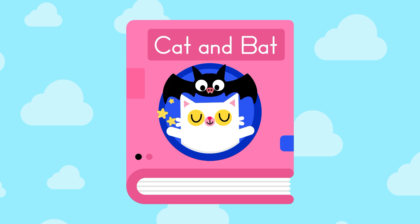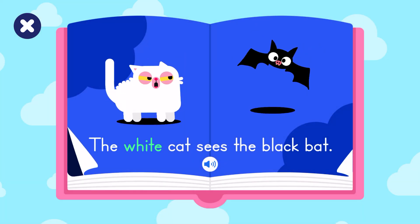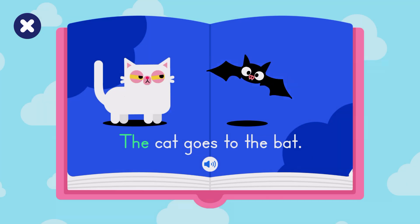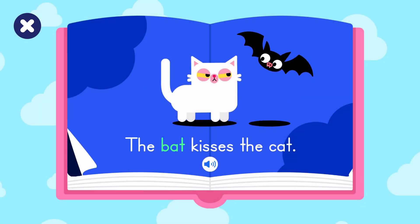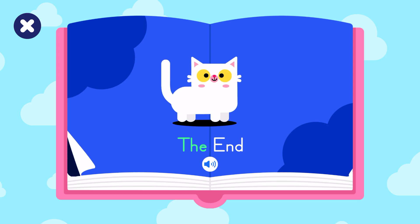Cat and bat. The white cat sees the black bat. Bat. White. Black. The cat goes to the bat. The bat looks at the cat. The bat kisses the cat. The end.